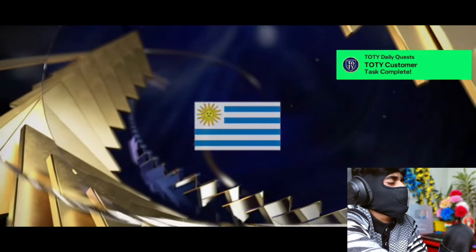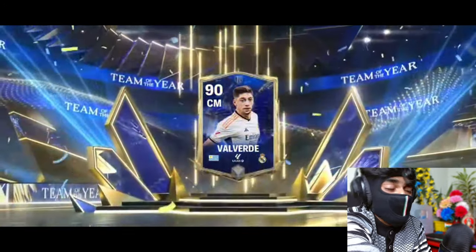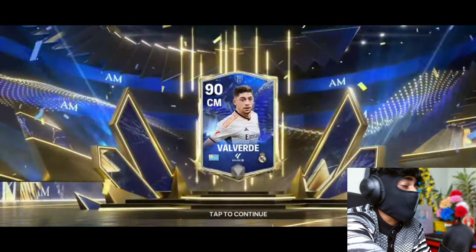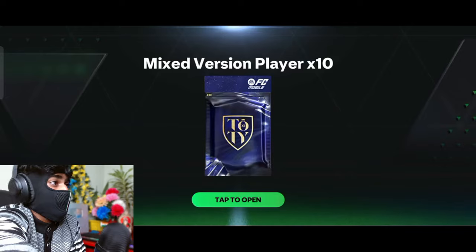18,000 coins for James - and it's an ultimate TOTY pack. I'm expecting something 95 OVR from here because it's his best pack. Uruguay - oh no - Real Madrid centre midfielder Valverde, yes it is the nominee card. I would be really really disappointed if I was him - this guy has my luck.